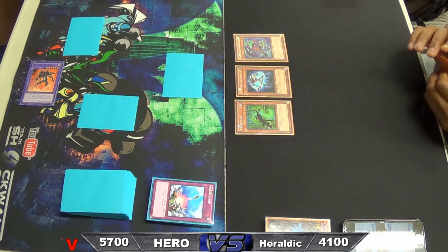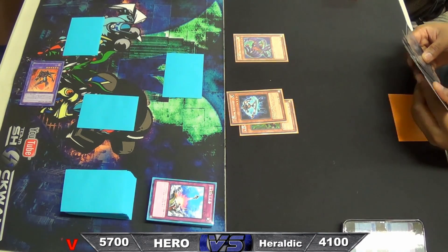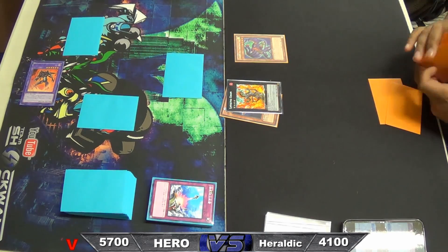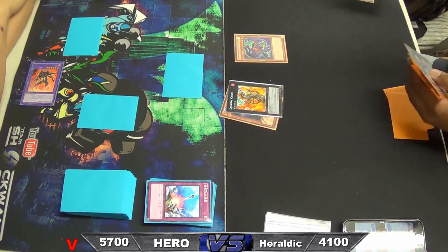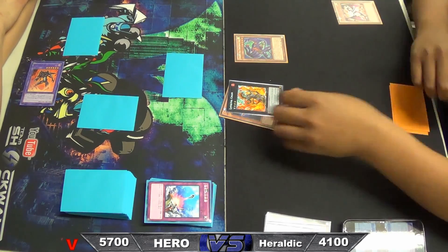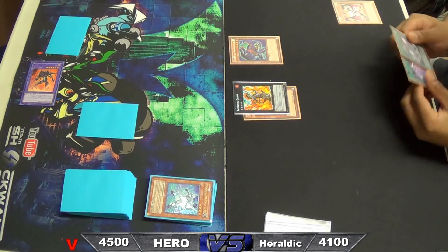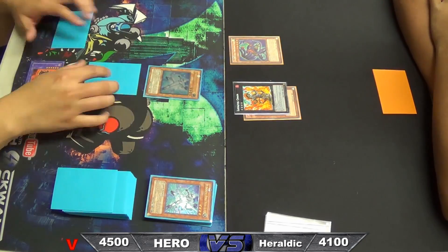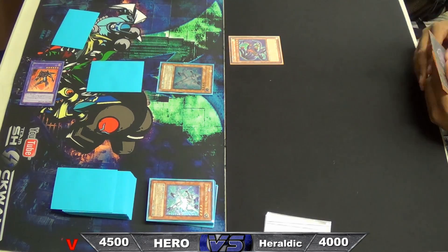I want to point out that the reason I compulsory'd the Dasher when he attacked my face-down monster was because I was hoping to top deck another monster so I could get rid of it next turn. Unfortunately I only top decked a Super Poly. I played Super Poly for two reasons: one was trying to get out Contrast HERO Chaos, the cover card for the Hero Strike structure deck. That card allowed me to negate a face-up card's effect for the rest of the turn — kind of similar to Skill Drain but it's also Light attribute, and to summon it you just need any two Mask HEROes on the field.